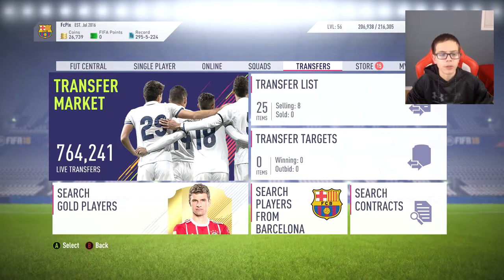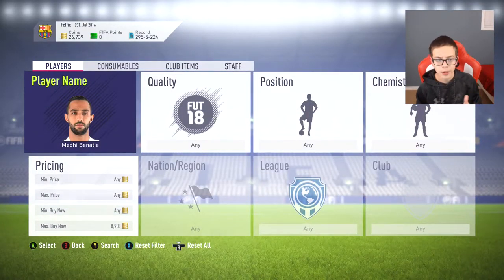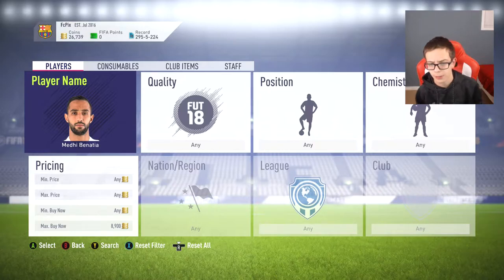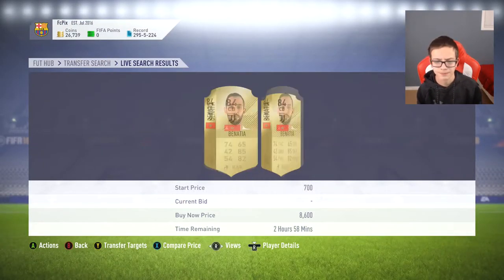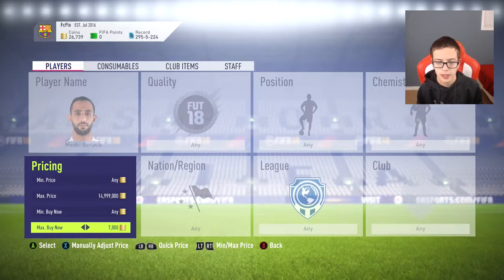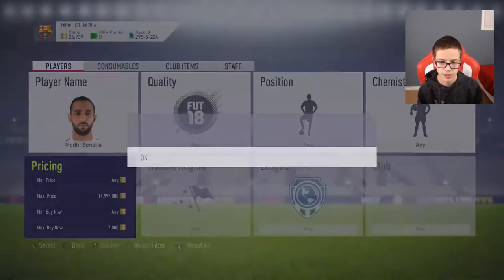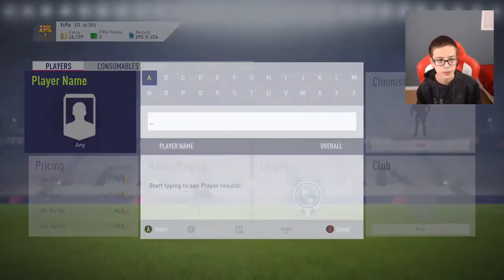Going back to the League SBCs, Juventus players around 83-rated are very high in demand because that's what the team needs — 82 to 85 rated would be really valuable. Starting off with Banachia: he's selling for 8.6k, so you guys can set a bid down to about 7k and just snipe these Banachias.